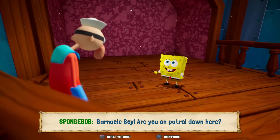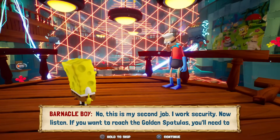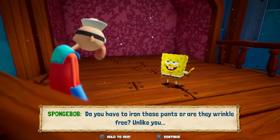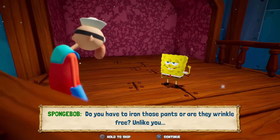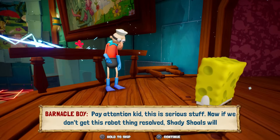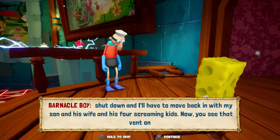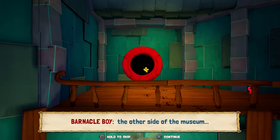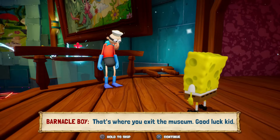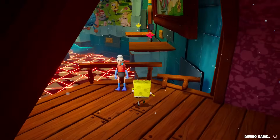Barnacle Boy! Are you on patrol down here? No, this is my second job — I work security. Now listen: if you want to reach the golden spatula, you need to shut off the museum's security system. Pay attention, kid — this is serious stuff. If we don't get this robot thing resolved, Shady Shoals will shut down and I'll have to move back in with my son and his wife and his four screaming kids. You see that vent on the other side of the museum? That's where you exit. Good luck, kid!